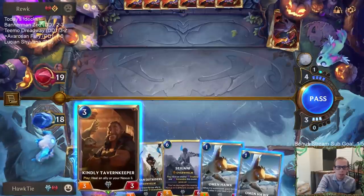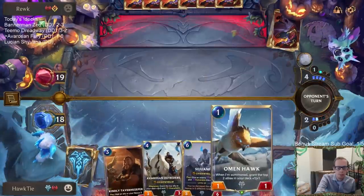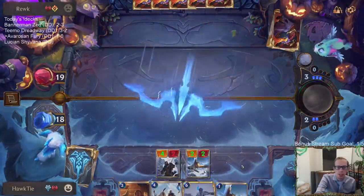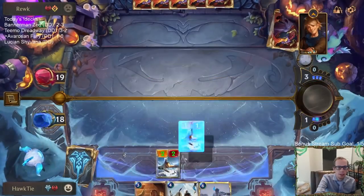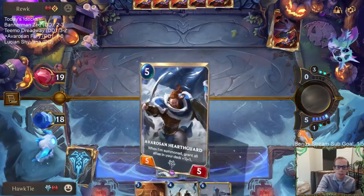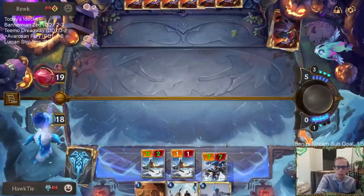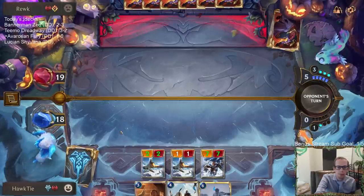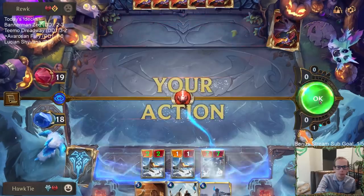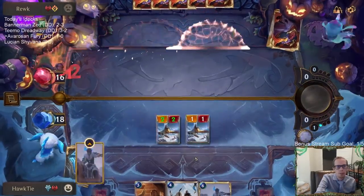Tavern Keeper, Heal, Trapper - or Double Omenhawk. I'm going to go Double Omenhawk. Get a 1-mana 7-7 on top with that Enraged Yeti. So next turn we go 7-7 plus Outriders, or I guess we go Hearth Guard. And now we have a 1-mana 8-8 next turn.